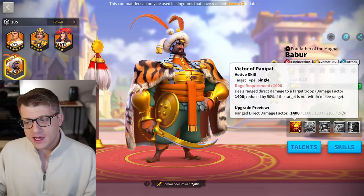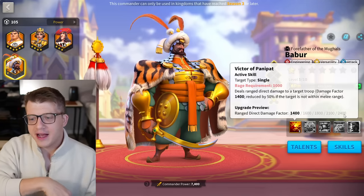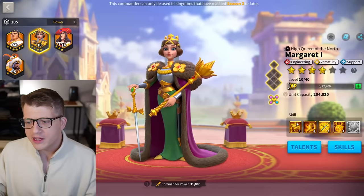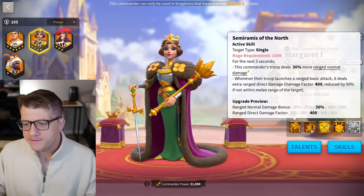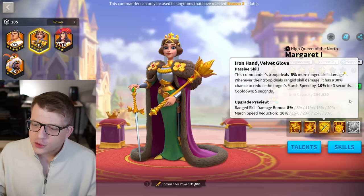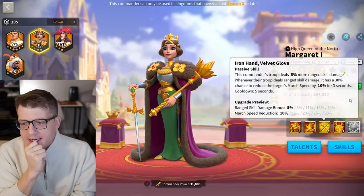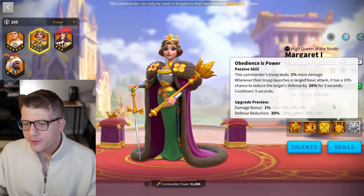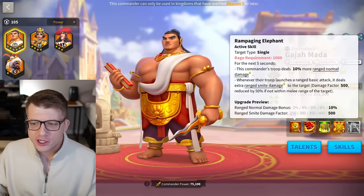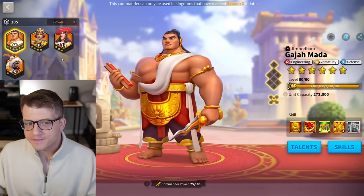Stefan primary, Bobber secondary might be the pairing. That's a 2400 damage factor of pure skill damage on top of the skill tree, though reduced by 50% if the target isn't within melee range. Looking at Margaret: only a 600 damage factor also reduced by 50%, plus a bit more attack, march speed, and 20% ranged skill damage, which is nice. Margaret also reduces the target's defense at range, and has extra defense healing — there's something there worth considering.